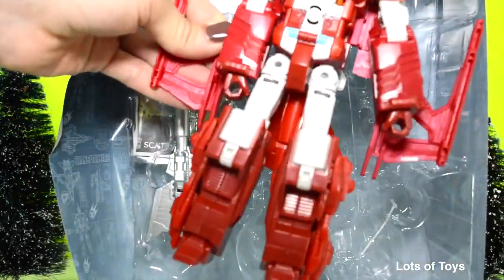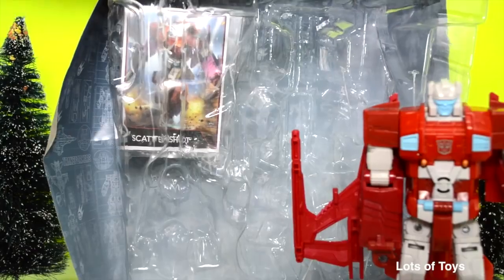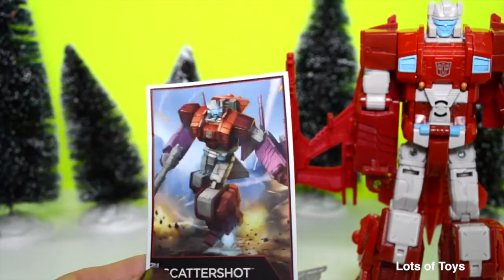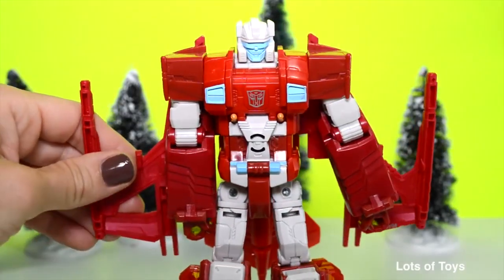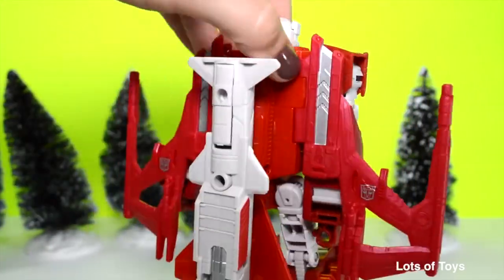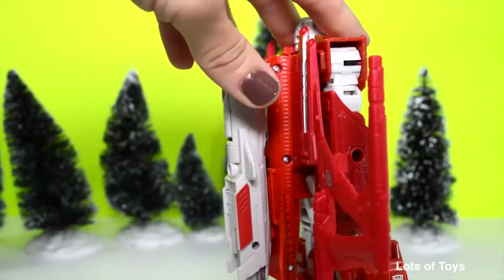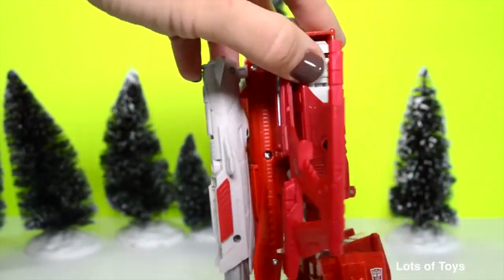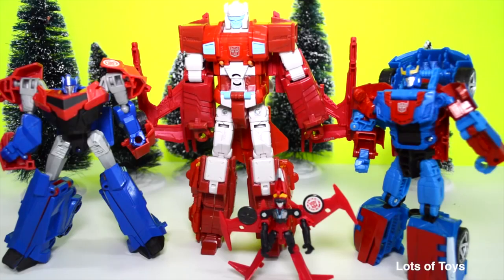What an awesome giant robot — whoa, this is giant! There's also a fun collector's Transformers card included with the set. It shows Scattershot, and he looks super decked out. This is his robot form and you can see the remnants of a plane in the back, plus this giant missile launcher. He's definitely one of the bigger robots.